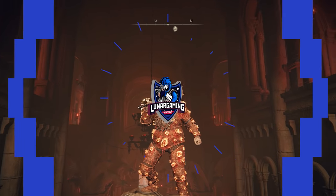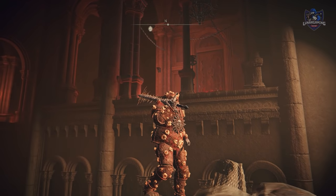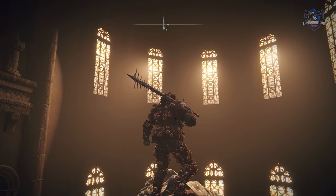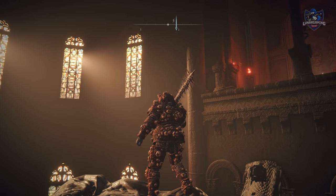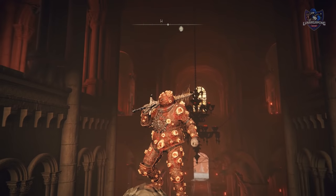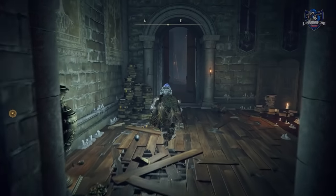Hey guys, Luna here. Welcome back to another Elden Ring quest guide video — this one is on fully completing the Dung Eater questline, which will award you his armor and weapon as seen on screen. You'll also get the Mending Rune for his secret ending. The quest will go a lot quicker if you complete the Millicent questline and the Volcanic Manor missions, specifically Rya's quest first, so check those videos out before doing this one.